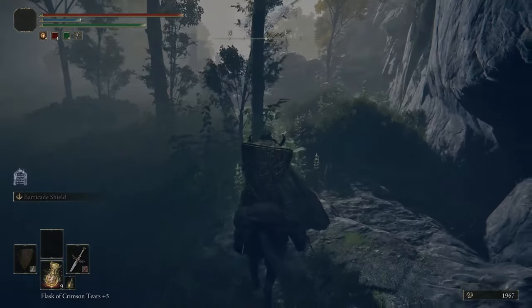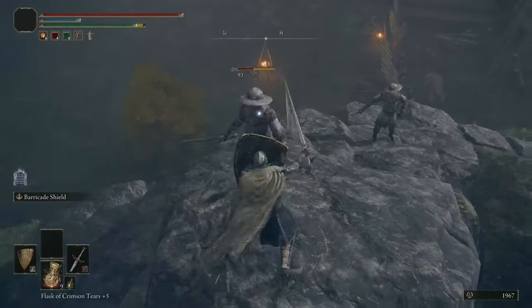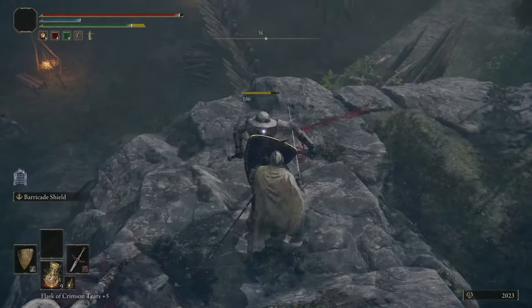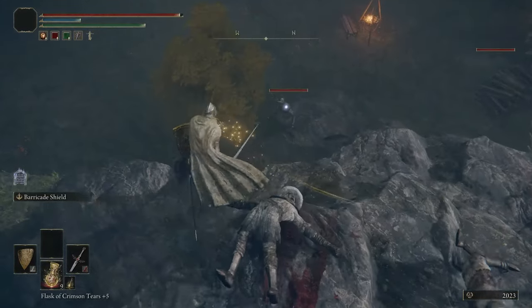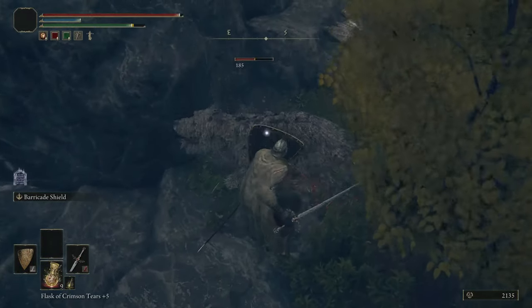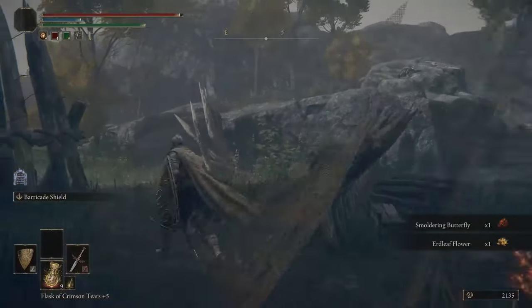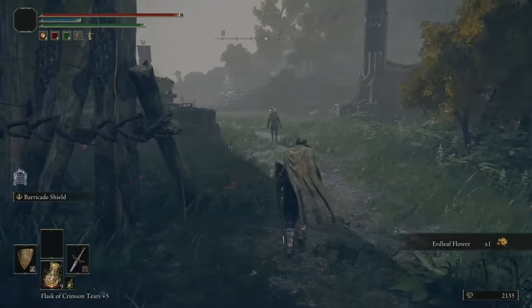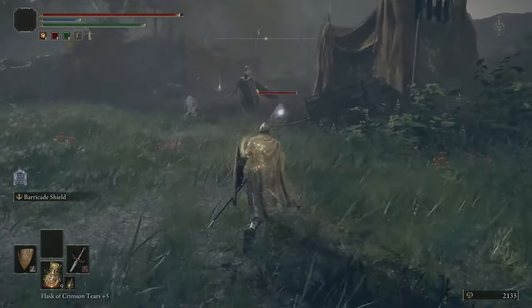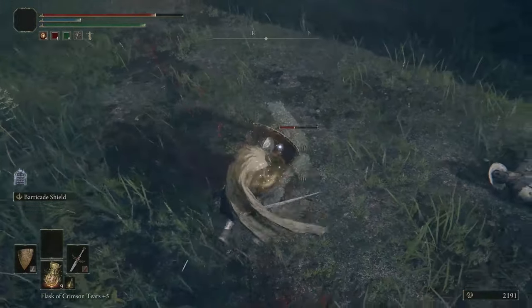There is some sort of encampment here. Let's pick a fight with them — I've got the time. Roger's Rapier is noticeably longer than the other one, easily a 30% increase in range. There doesn't seem to be anything particularly difficult about this encampment; just watch out for archers. For the most part you can just trance through here since this is earlier in the game.